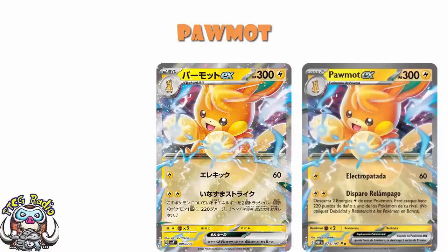We've got Spanish and Japanese scans here. Single energy for 60, and then discard 2 energy attached to this Pokemon, choose one of your opponent's Pokemon — benched or active, it doesn't matter — and it does 200 damage. That's pretty good. 200 is actually solid because it can KO benched Pokemon V. But the Stage 2 with low HP does put me off quite a bit.